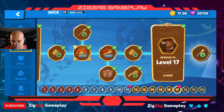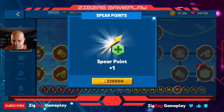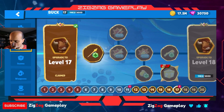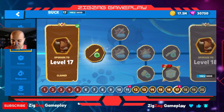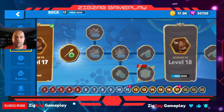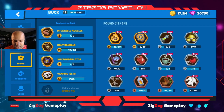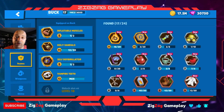Looking at our upgrades — we're currently level 17 and can go up a little bit. I could get to level 18, but I was waiting for a discount event to save some coins. In items, there's a lot of good options unlocked for Buck, so it's really hard to choose.